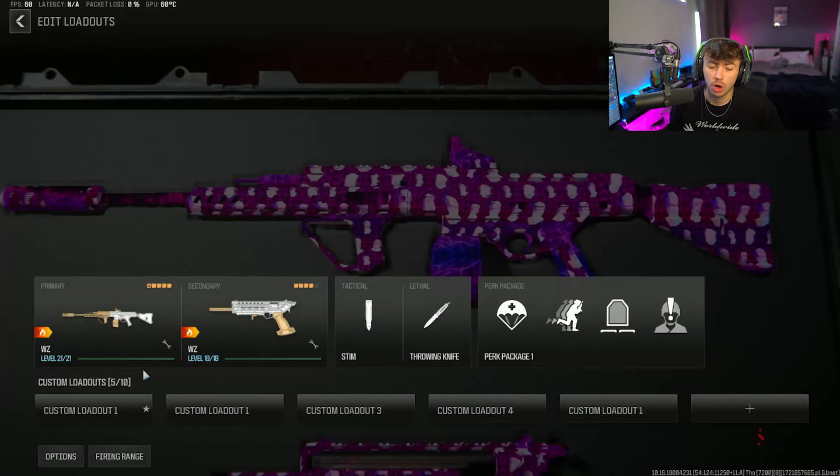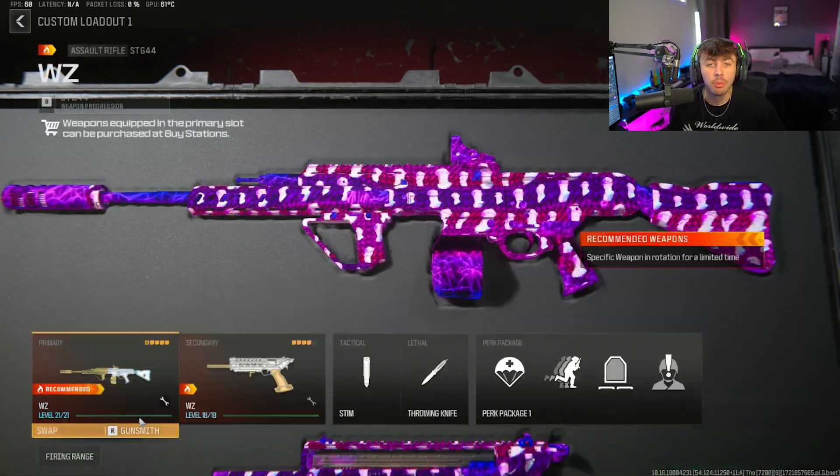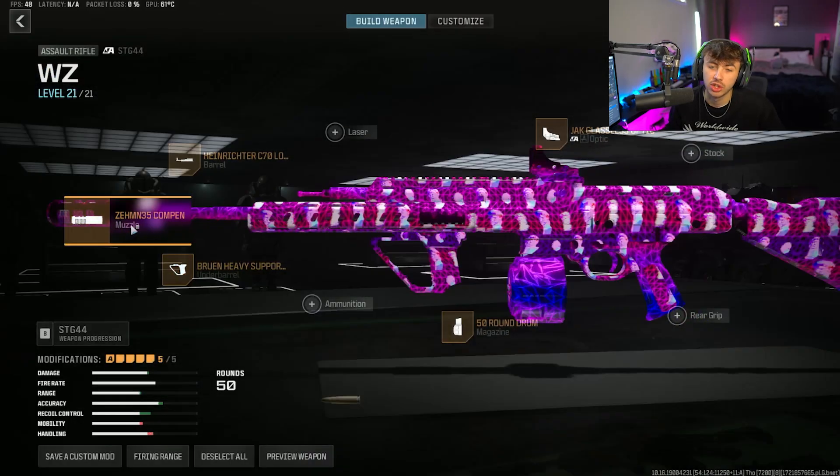I've got a couple of gameplays to show you guys where I do actually get a couple of kills with the STG and of course the brand new SMG as well. But for the class setup on the STG, it is looking like this.